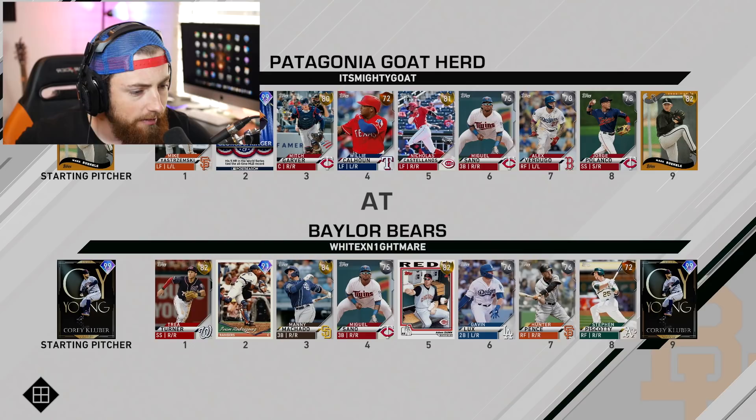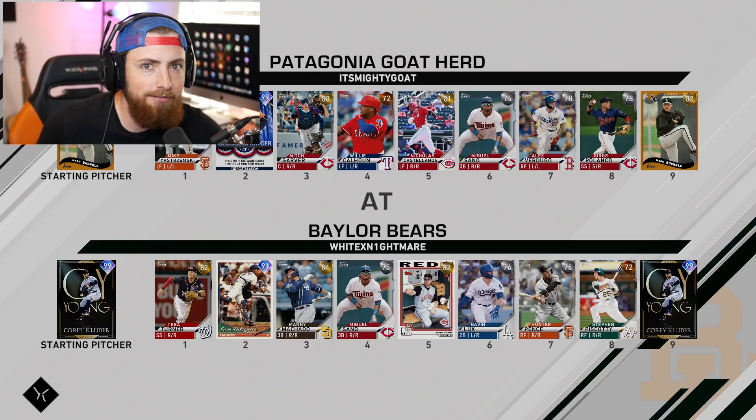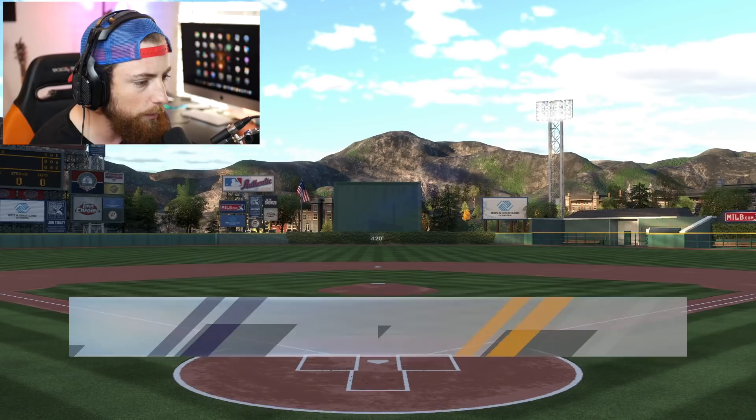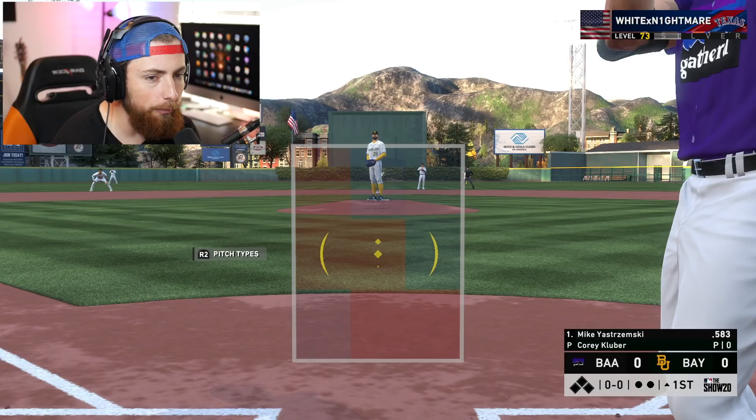Alright, here we go. It looks like we are going to be the away team, which I'm all about because we get to score first. Does he have any of the cards? No, but he does have 99 Kluber, of course. That really sucks. I just realized Willie Calhoun's only a 72 — his hitting stats are honestly pretty good, I thought he was like a silver. Wow. This guy is 93 and 91 — he's already almost played 200 games. Good Lord, what a beast.